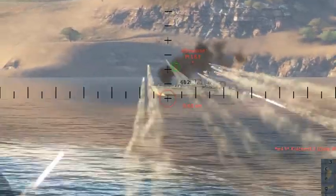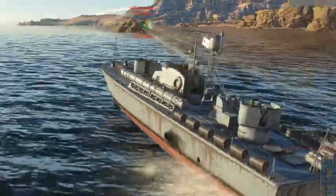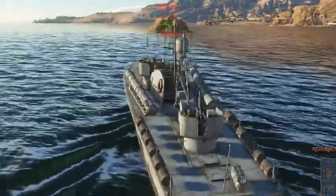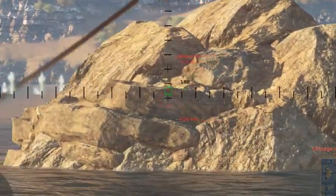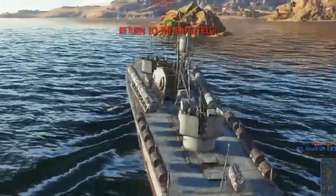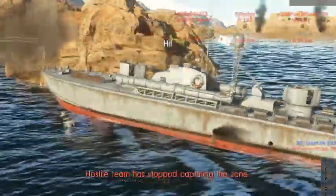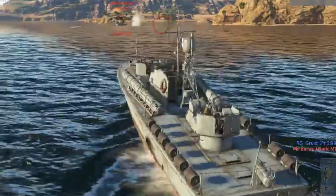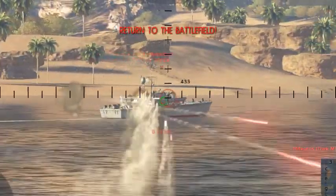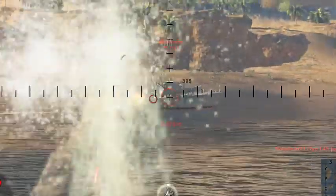Torpedo incoming starboard side. Okay, we just need to put his engine out of commission. Torpedo behind us. Torpedo incoming starboard. Was that a glitcher? We just released our torpedoes and had to go and see them. Okay, we've got an incoming assault.